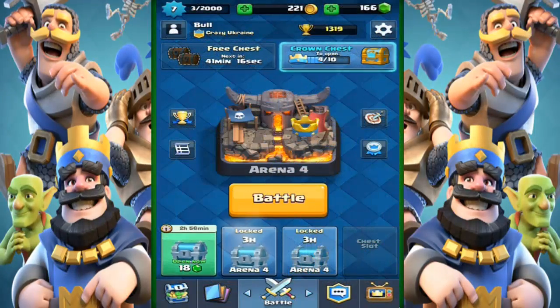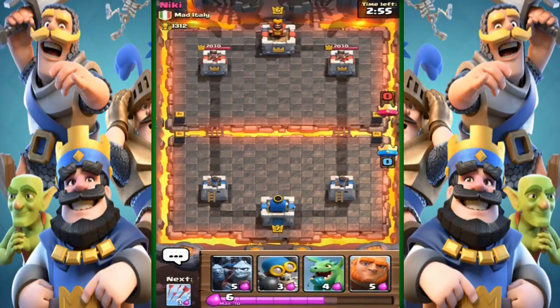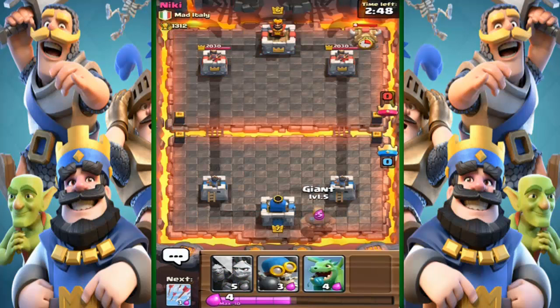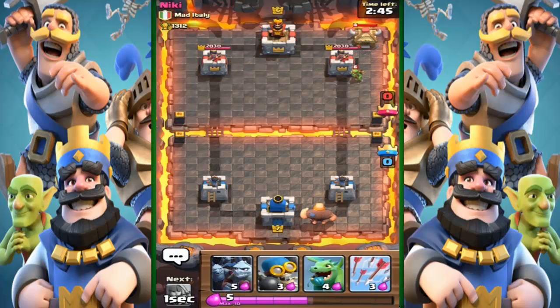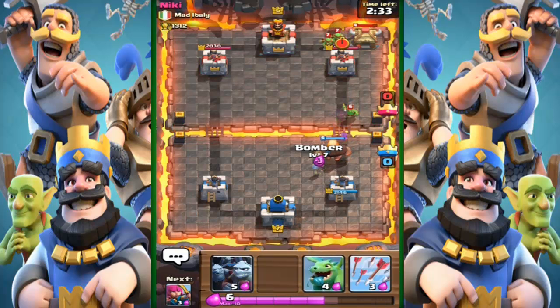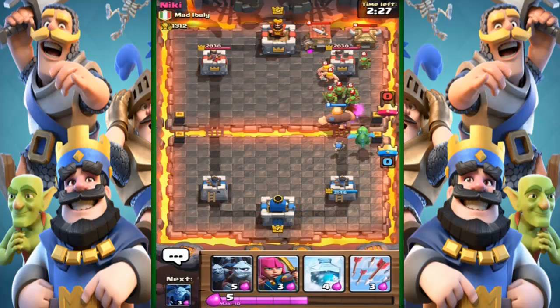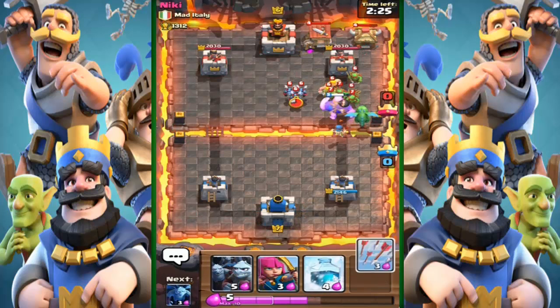We jump straight into a second attack doing the same strategy again. Luckily we've got the giant and the dragon right off spawn — it's actually the perfect start. So we place the giant and wait. They've laid their little goblins in but that's absolutely fine, we should be able to take that out pretty nicely. Now I wait and lay the bomber, because the bomber is very good with splash damage so it should be able to take out groups of things very nicely.